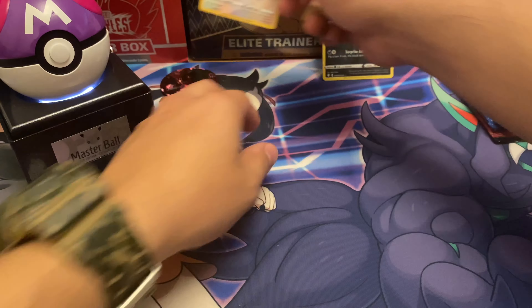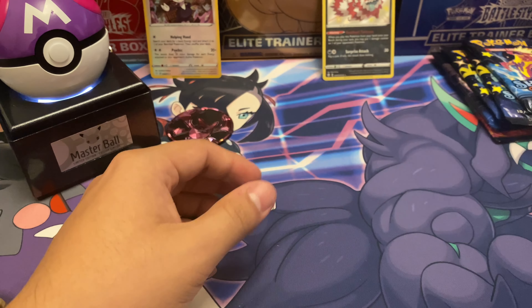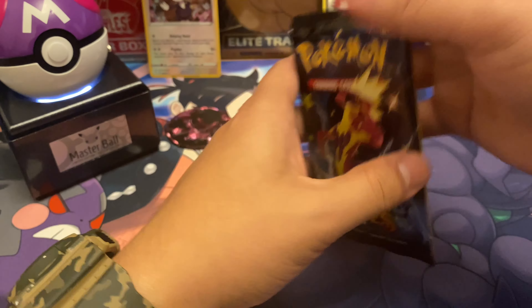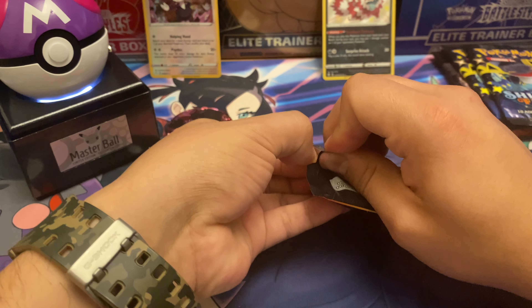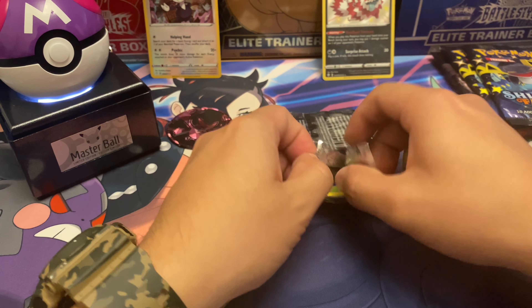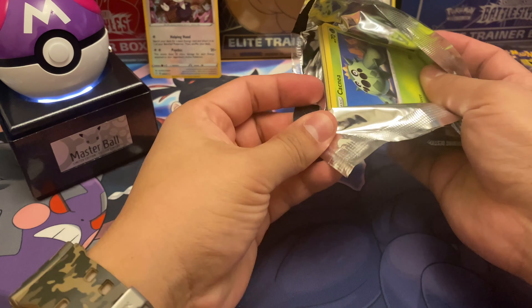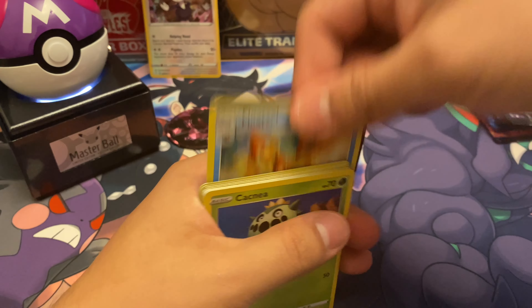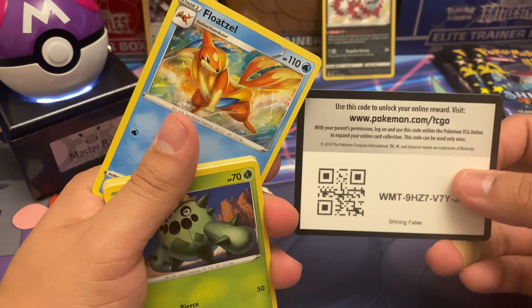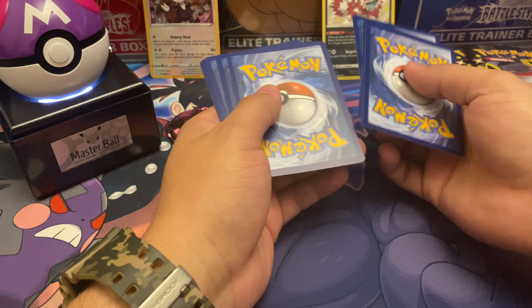A shiny would be nice. For our first shiny we have a Galar form and Zigzagoon — just a regular Zigzagoon. Then we get Indeedy once again. These are becoming more and more common, I've noticed. Regular Indeedy — let's just put Indeedy over there. Nothing big but it doesn't hurt.